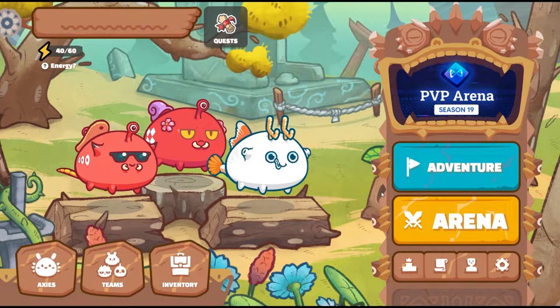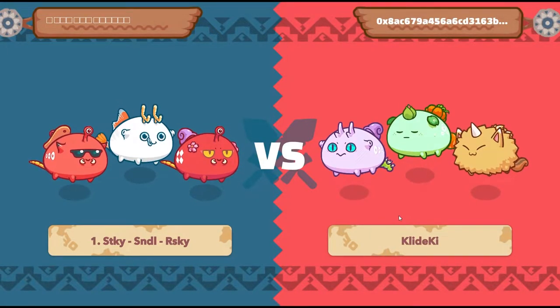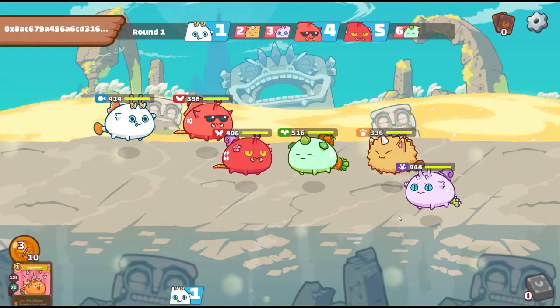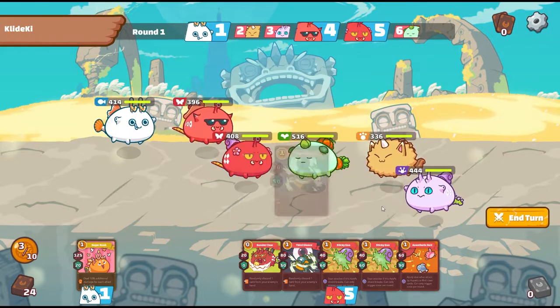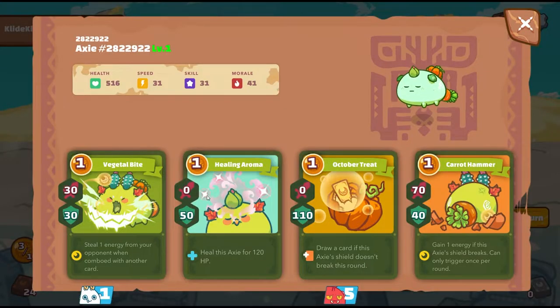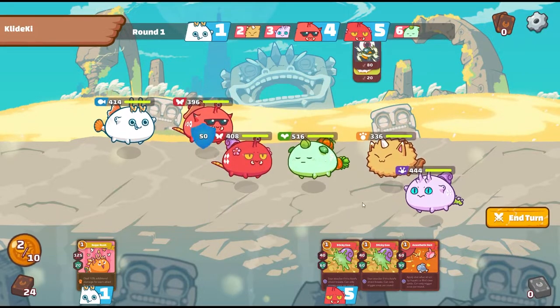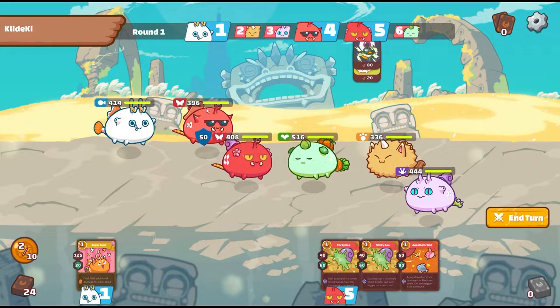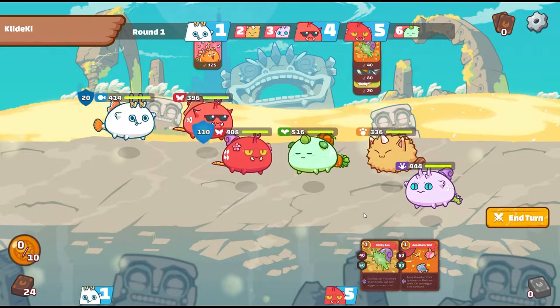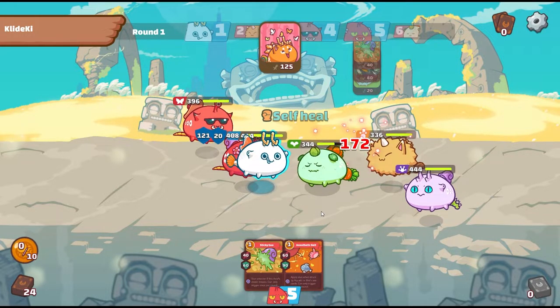This is going to be a lengthy video — we're going to do one game each live for you guys. It'd be ideal to see the replay to see the functioning discard bugs aspect, but we'll just do our best. A Skyrab midline would be good because we have a Healing Aroma frontline plant, but since we have Sandal, we're going to try to deal damage as early as the first round. We get some fury damage — that's 172!